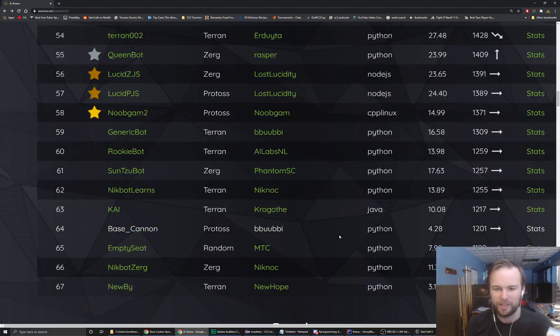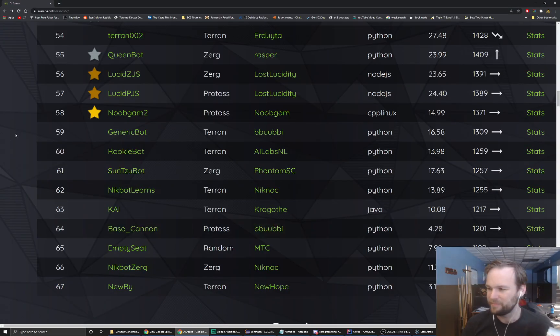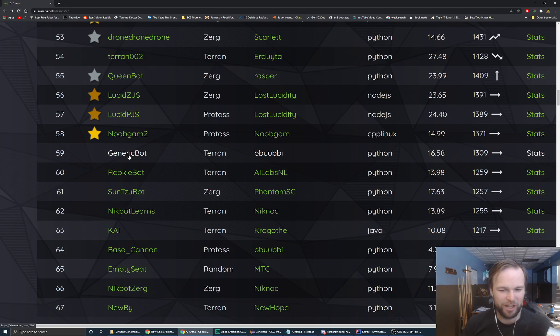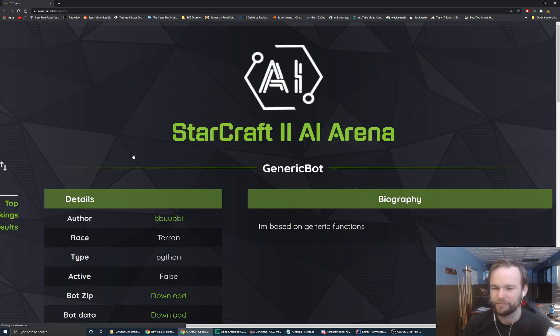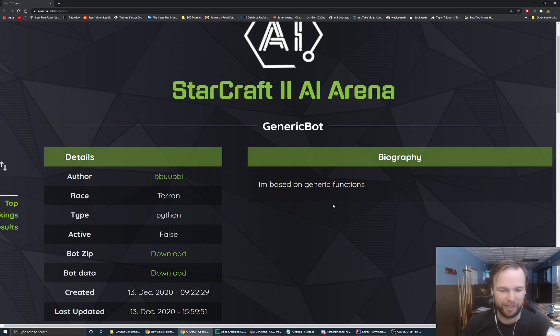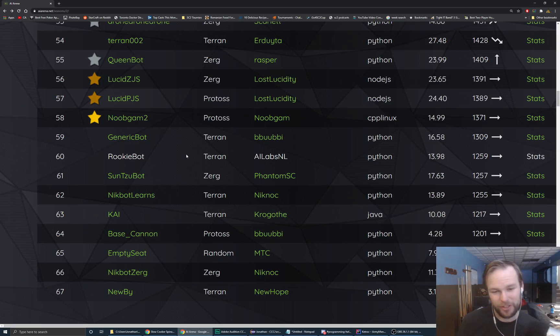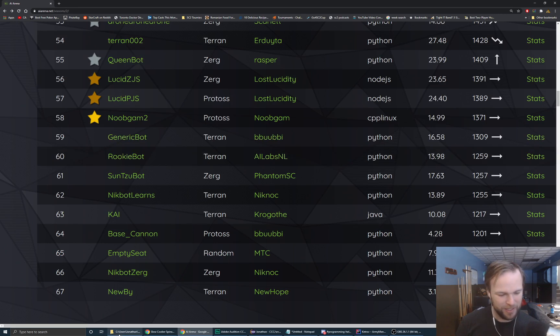Let's bring it back to the AI Arena ladder. The next opponent for NicoBot Learns will be Generic Bot by Bublier, which is a Python bot based on generic functions - and that is the way to do it. If you want this bot to continue to grow you want to keep things very generic. I've made that mistake with my bot and now it's very hard to add features - so a lot of my effort nowadays is making it more generic so that in the future I can add new features.